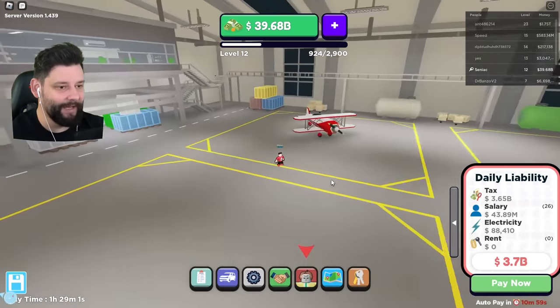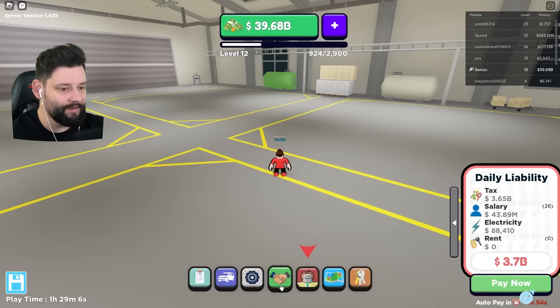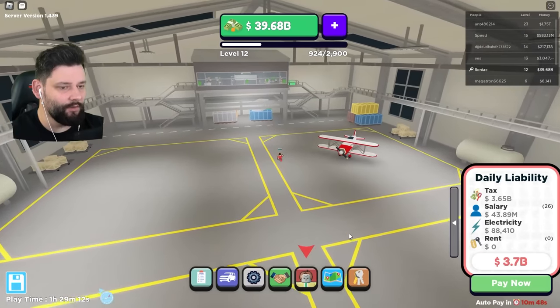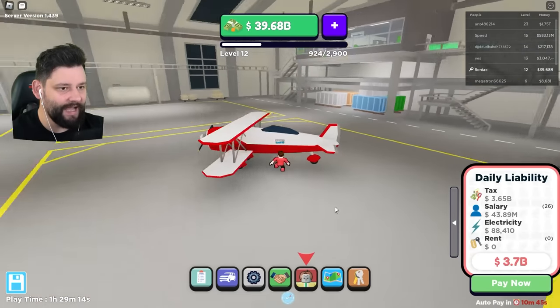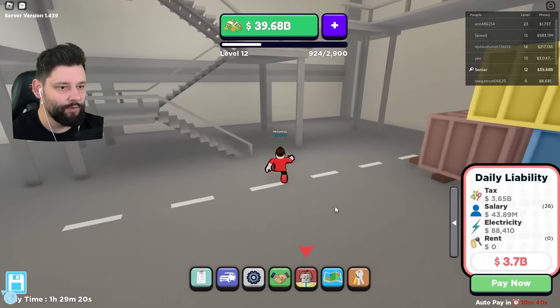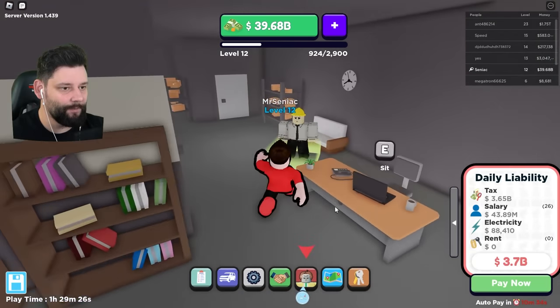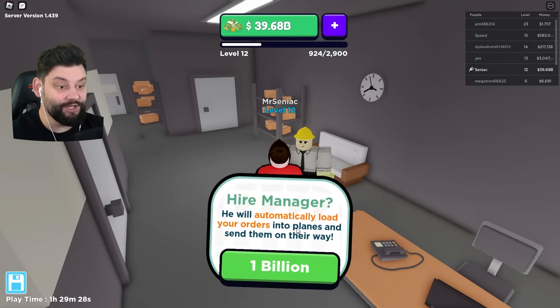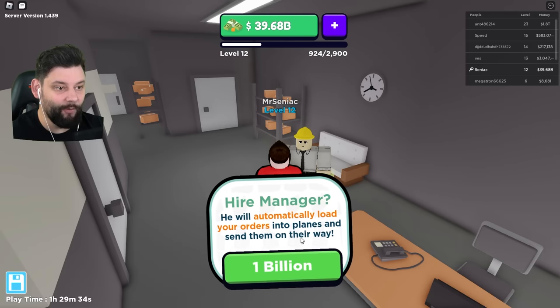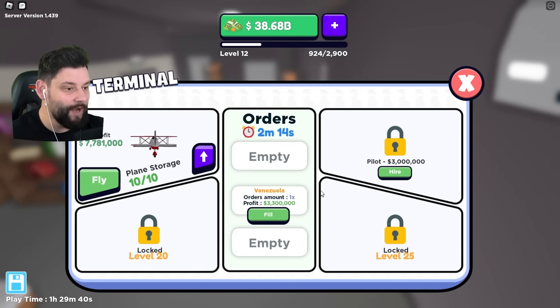What do we do in here? That's what I've got to figure out. How do I do upgrades — is it all to do with upstairs? Do I go to the plane? I'm going to run up here and see if it's something to do with all of this. I can go into the building and speak to the dude. Hire a manager for one billion — he will automatically load your orders onto planes and send them on their way. That is the most money I've ever spent. This is where we do the upgrades.